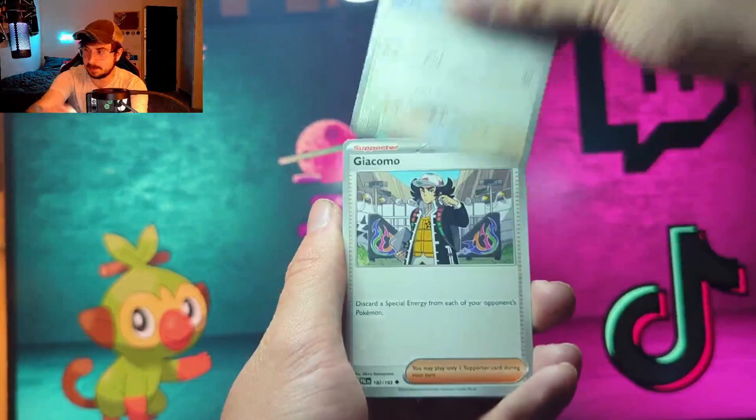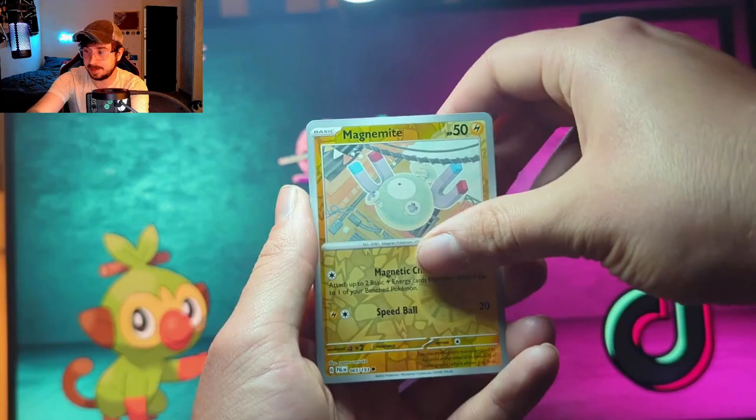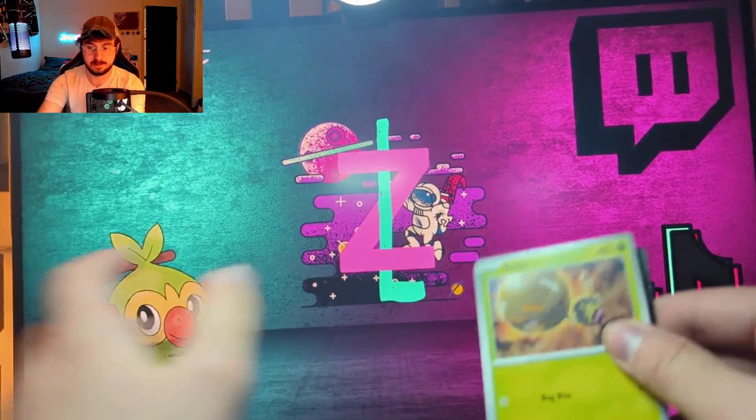We got Maschiff, Wingleull, Guacamole — Talonflame, Heracross in action, a reverse Oranguru, a reverse Magnemite, and the rare is... ooh — Chien-Pao EX! Not bad at all. At least Paldea Evolved is giving us some hits — Scarlet and Violet Base on the other hand, whoo.